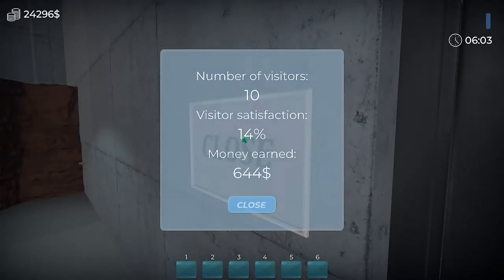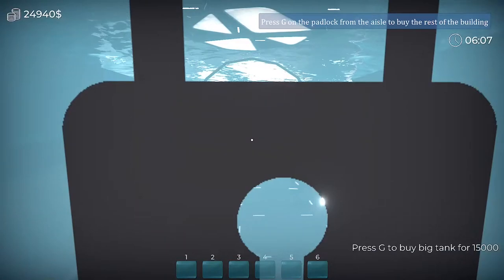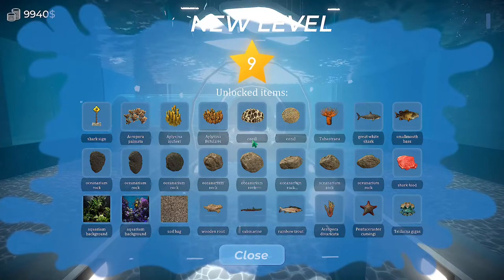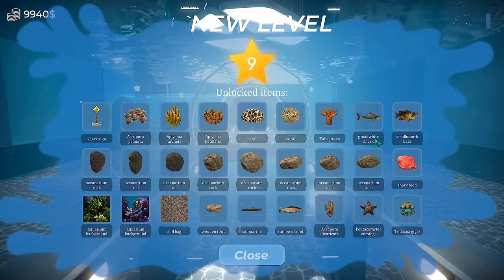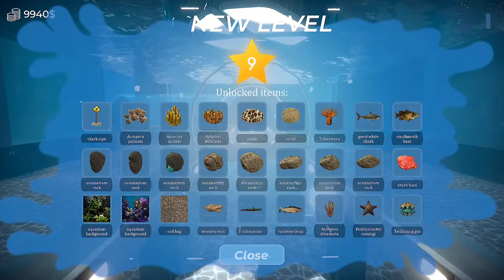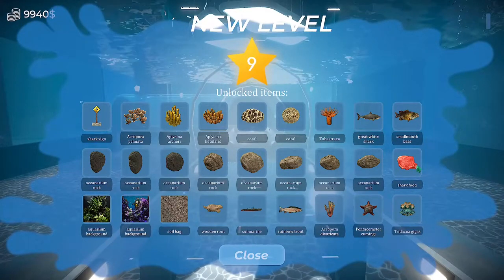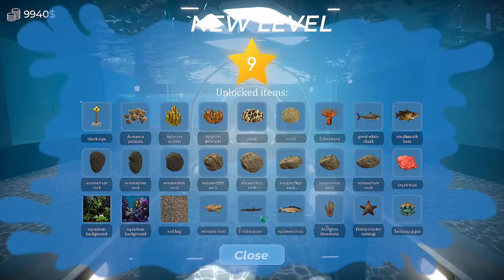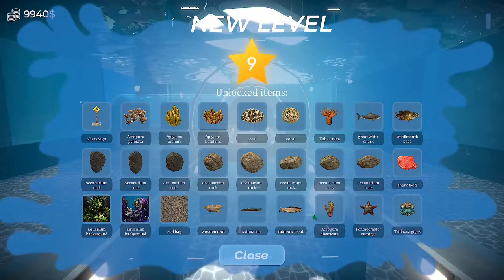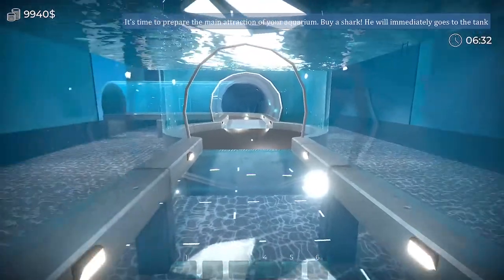They were a little happier! And I can open that — it said I could. Can we do it? 15,000? Done. Oh snap, I just unlocked a bunch of stuff. What did I just unlock? A shark sign? A bunch of coral? I got the great white shark! Are you kidding me? Oh my God, yes! That's what I wanted in the first place. All sorts of cool stuff. Shark food? Aquarium backgrounds. Some new soil. Wooden root. A little submarine — that's awesome. I have an idea for that. How do I get the piranha? There's so much to unlock yet, I haven't even gotten close.